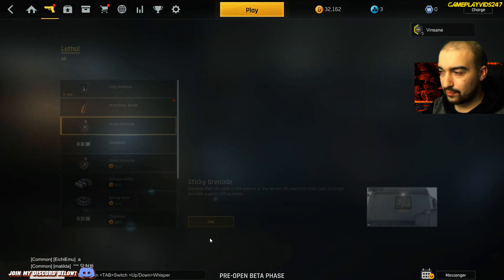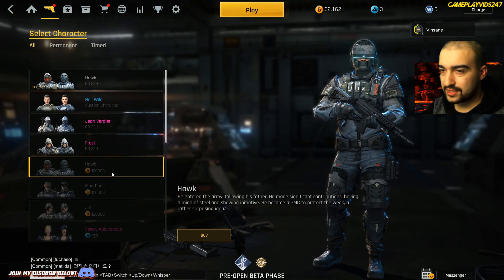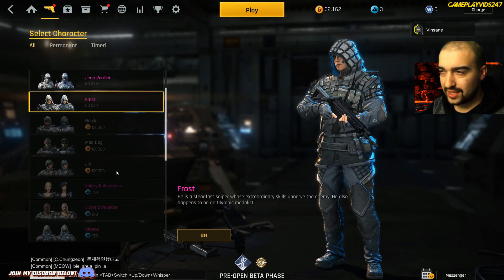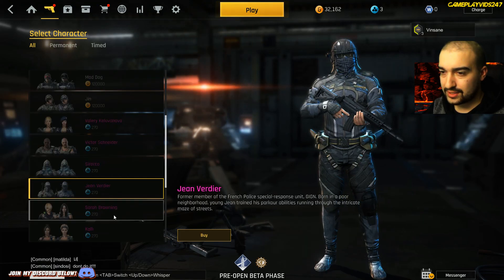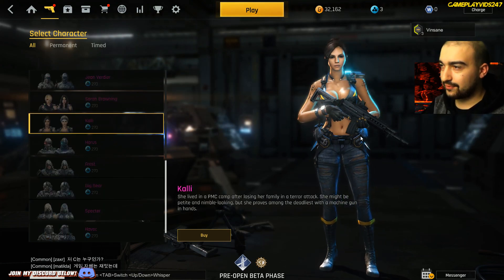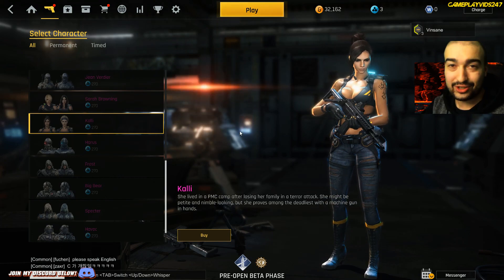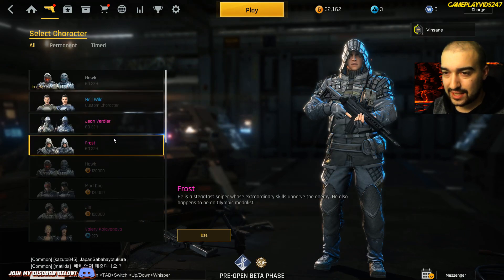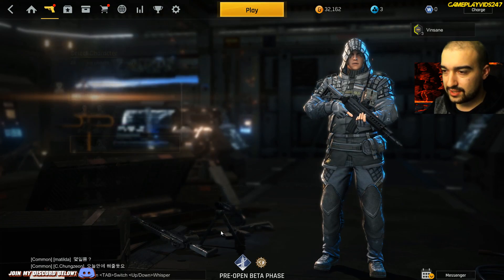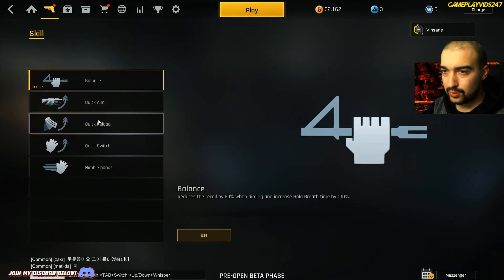I'll use a sticky grenade. Looks like you have different skins here as I was saying — here's all the different skins, they all cost different money obviously. Looks like I can use Frost if I want to, which is pretty cool. But all these other characters here cost heaps of in-game currency. Look at the outfit on this lady right now — how is that going to keep her safe? We'll use Frost. Perks as well: Balance, Quick Aim, Quick Reload — all pretty self-explanatory.